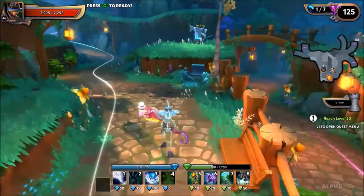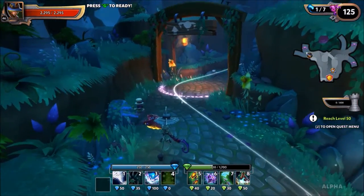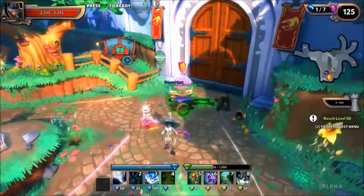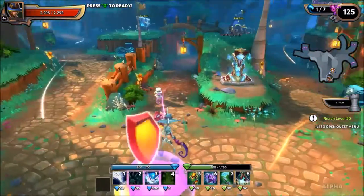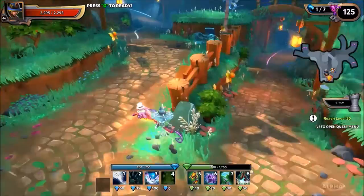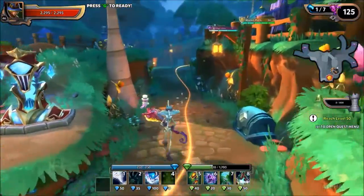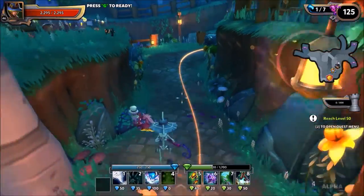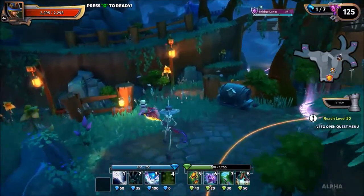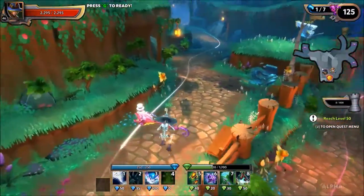The next thing to look out for is these little lines on the map — these show you the direction that enemies are going to be coming from. All of the enemies are going to spawn over here and come down this way, going straight for your objective. Also, you're going to see a couple of different colors. Orange is a resistance to physical damage and purple is a resistance to magic damage. White is no resistance whatsoever.